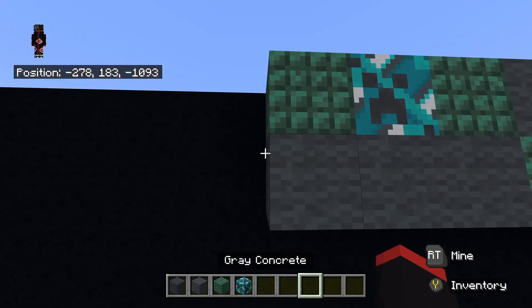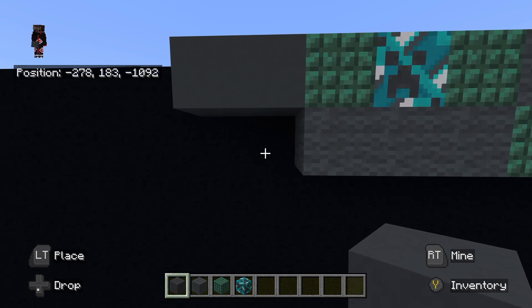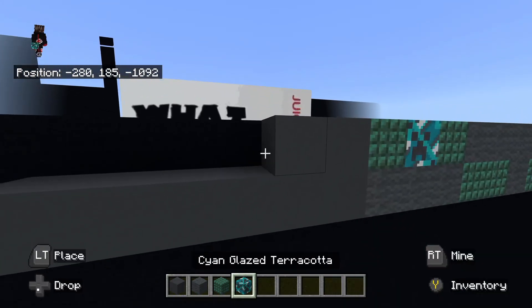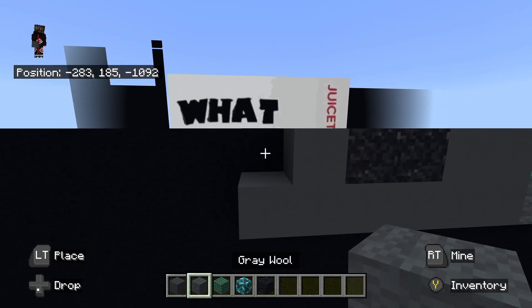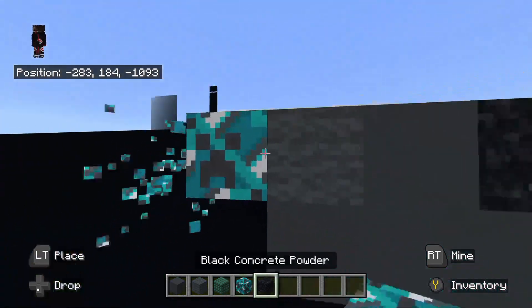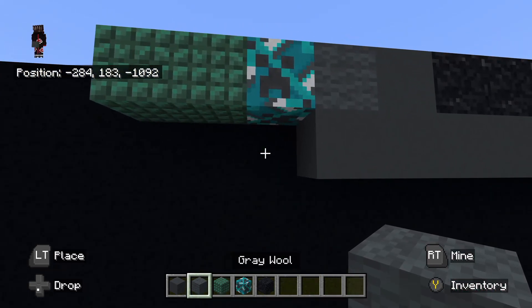Underneath the dark prismarine, place gray wool all the way to the right. Then place to the left of the dark prismarine, gray concrete going left — one, two. Then go underneath to the left of that gray wool — place gray concrete going left — one, two, three, four, five, six. Then place to the left of that gray concrete up top, black concrete powder going left — one, two. To the left of that black concrete powder, place gray concrete. To the left of the gray concrete, place gray wool. To the left of the gray wool, place cyan glazed terracotta. Then place to the left of that cyan glazed terracotta, dark prismarine going left — one, two. Underneath the cyan glazed terracotta, place gray wool to the left — one, two.